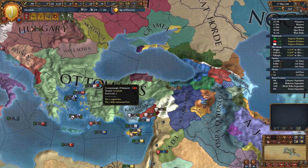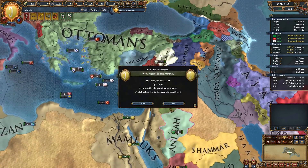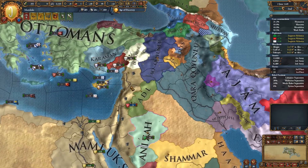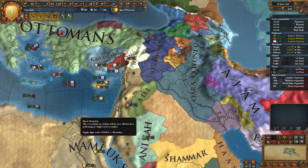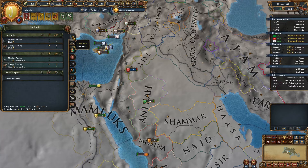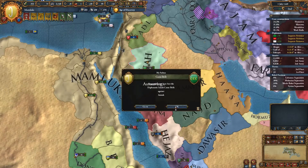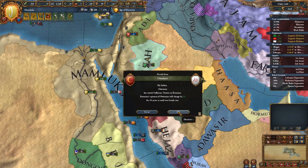The Ottomans have wiped out Byzantium already, so they're going to start getting strong — we are going to have some issues and will need to deal with them. We've got a little bit of money and could potentially get a building, but we're still short of manpower. We could get another nine units which is tempting, but while we don't actually have any manpower it's a little bit pointless.